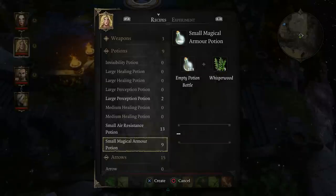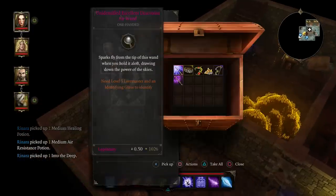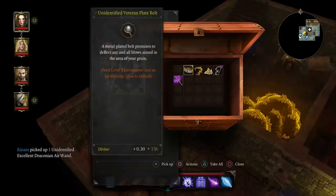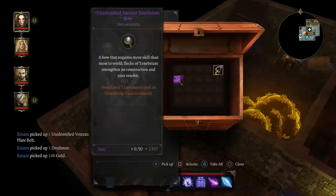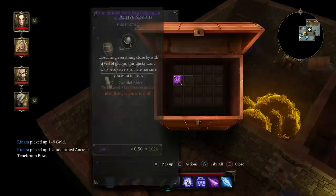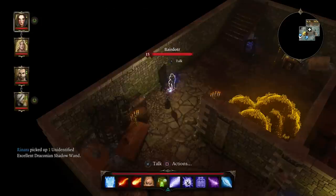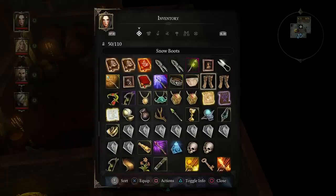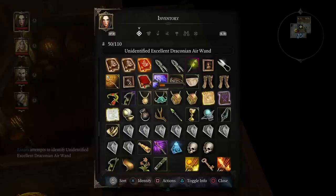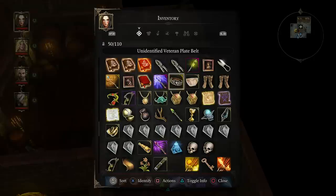Gear comes in various rarities from common white to green, blue, purple, and eventually yellow legendary pieces. Each character can equip a helmet, chest piece, belt, gloves, boots, two rings, an amulet, and a sarong. There's a skill called Loremaster that allows you to identify drops, revealing various stats and bonuses — you can even cheat the system a bit by saving pieces of equipment that boost that skill and equipping them only when you need to identify. Gear can have stat bonuses, status effect protection or infliction, or grant access to certain skills while equipped. Gear also needs to be repaired, so having a character with blacksmithing ability is pretty important.